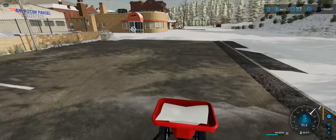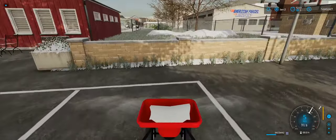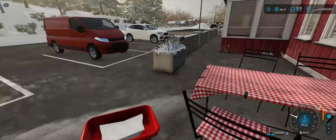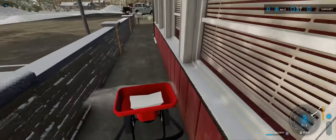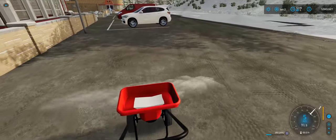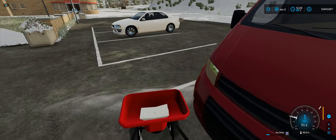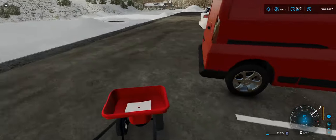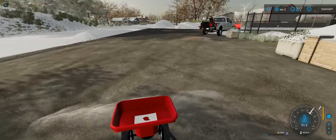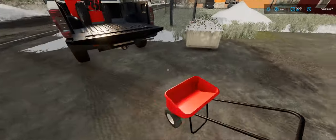Luckily the snow has drifted in such a way that we didn't have to worry about these cars being here — we just had to do a little cleanup. We'll get on the patio area here. We're running low on salt, but I think we'll have enough to do it — just enough. So that's all done. We'll go ahead and put our salter in the back of the truck.